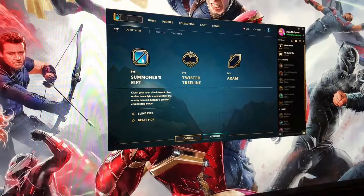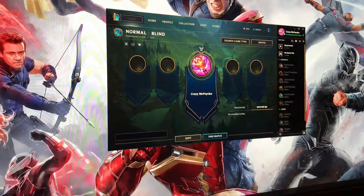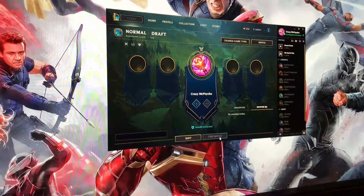Co-op vs AI, custom, training — so PvP Summoner's Rift draft. I confirm this — I'm creating a game, I'm so confused. Quick play! Oh, I can just find a match right here. Normal blind — I changed the type to draft. I can't find match anymore, I have to invite someone.